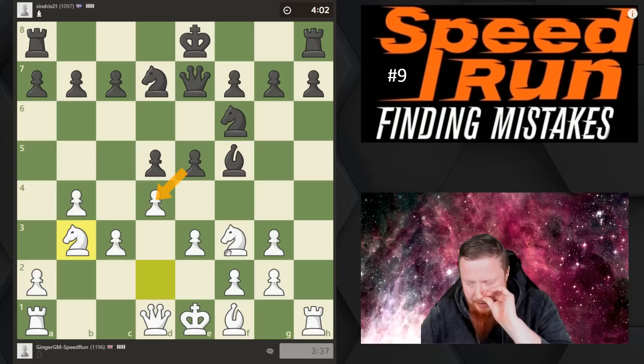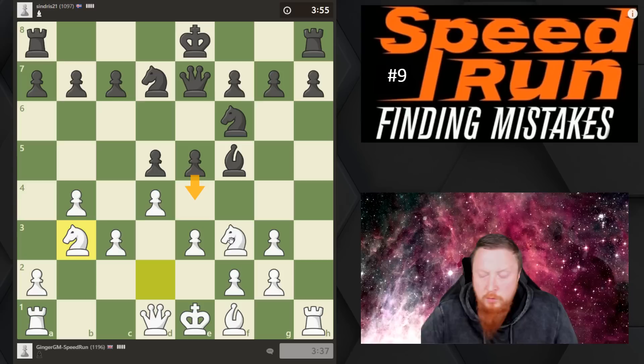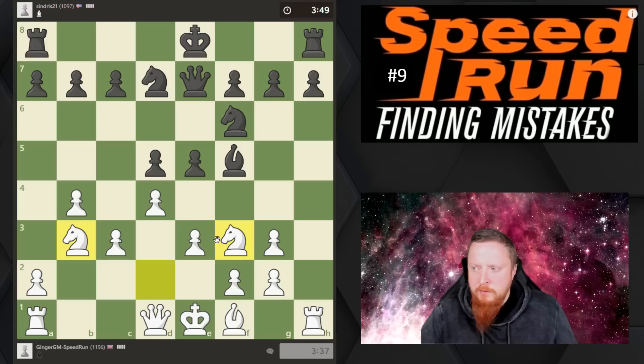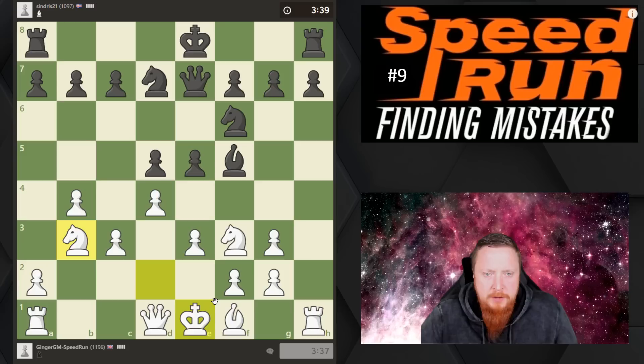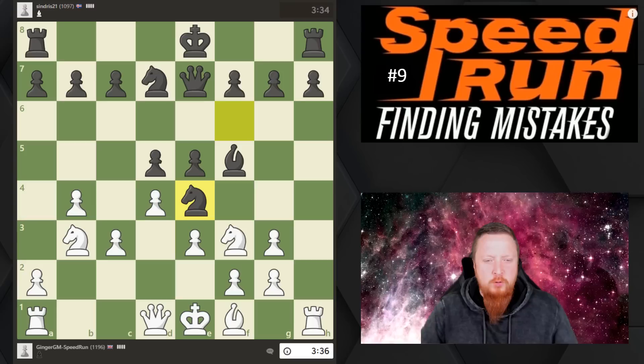I've got to work out — am I worried about him capturing? Not really, because I can take back with a nice piece to the center. Am I worried about him coming forward? Not really, because my knight has many ways to go. He has gained some space, so he's played well. The other idea of bringing my knight here is that if he castles queenside it's a little bit nearer his king. This was his only slight mistake — he's helping me improve my structure.